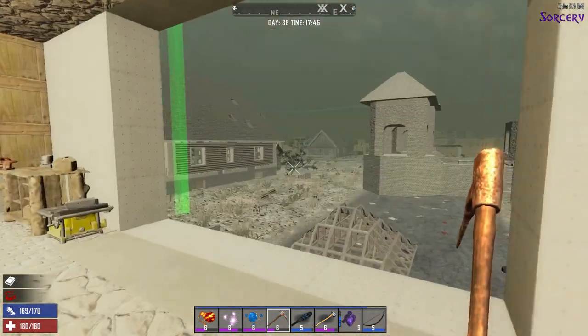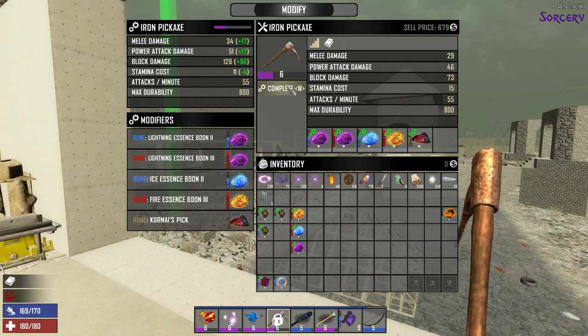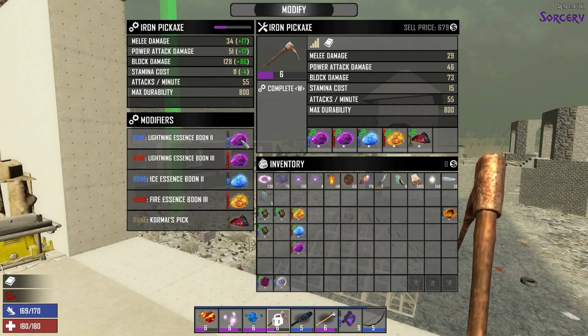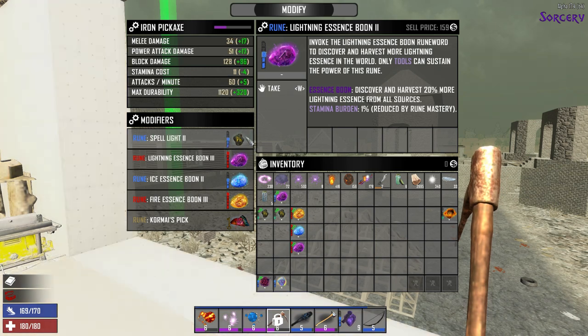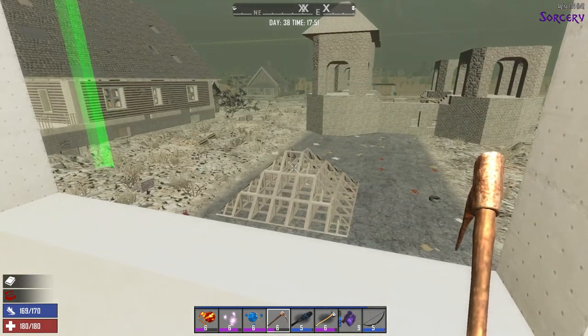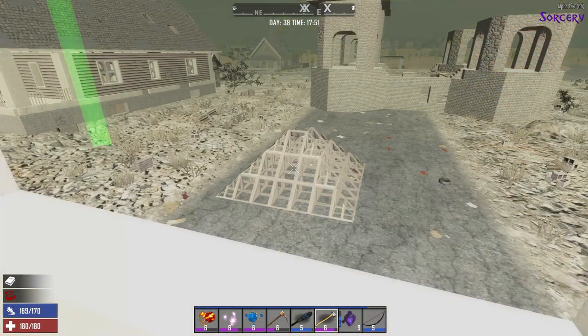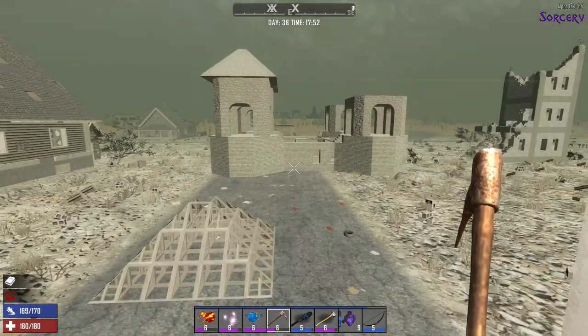You can also put the Light Boon on your iron pickaxe so if you're mining underground, you can see all sorts of benefits to doing that. Let's take out the lower level one and add the level 3. You can tell this one's a little bit brighter. That definitely is nice.